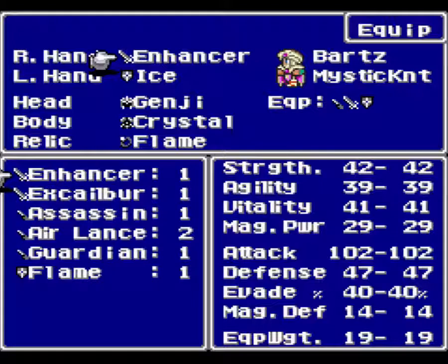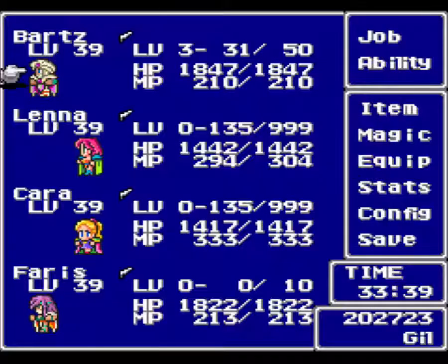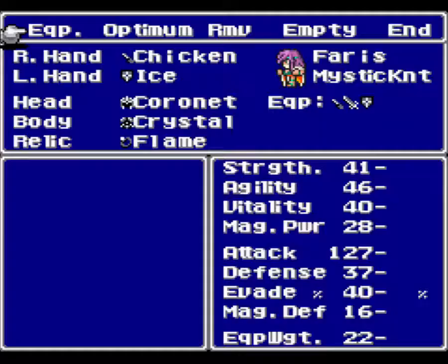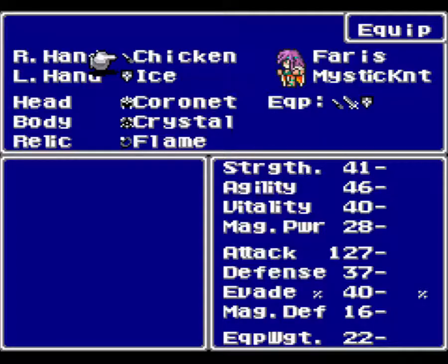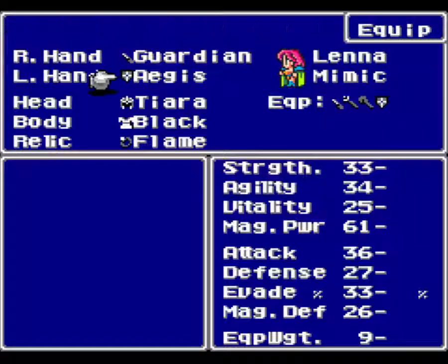I don't have anything better than the Enhancer that Bartz can equip, unfortunately, if he wants to have X-Fight on, which you kind of want to have on. I would recommend Flame Rings for the upcoming fight, and I would also recommend being in the float status. Chicken Knife would be better if you want to deal lots of damage. Unfortunately, I don't have anything other than the Coronet, so that's the only secondary piece of heavy headgear that I have. And for some reason, Mystic Knights can't use anything else — they can't use a lighter piece of headgear. Weird.